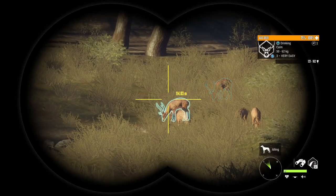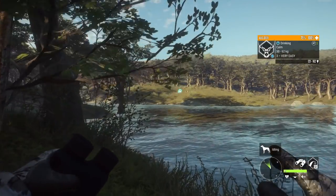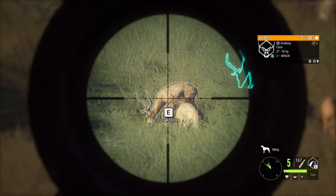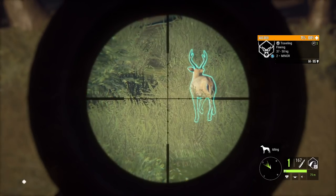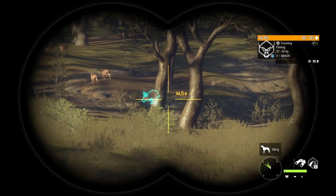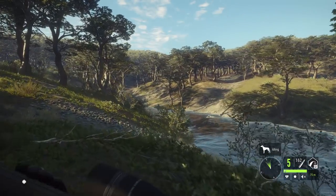I feel like Axis deer are the obvious animal to test the .223 on, so it was a fairly easy choice to come to Parque Fernando. Axis deer are class 3 and the .223 starts at class 2. I do expect these shots to take some time to bring them down, even with a vital hit. The question is whether we can bring them down with .223 ammo reasonably quickly. I would classify the .223 as underpowered for an Axis deer.